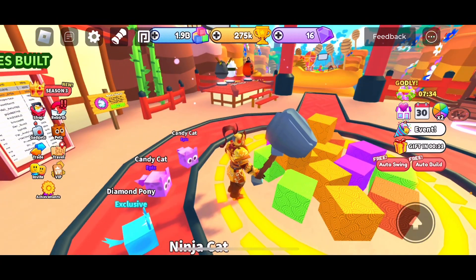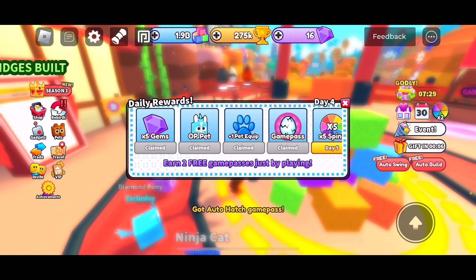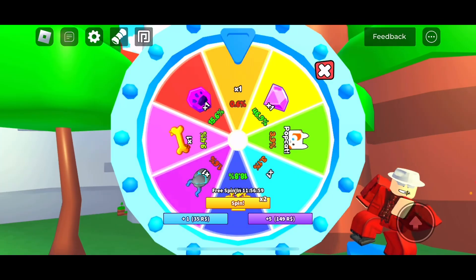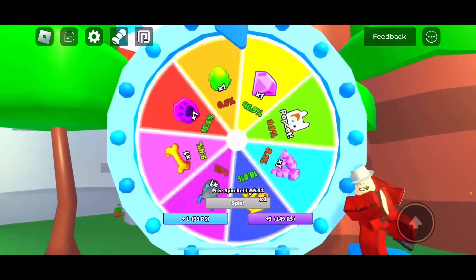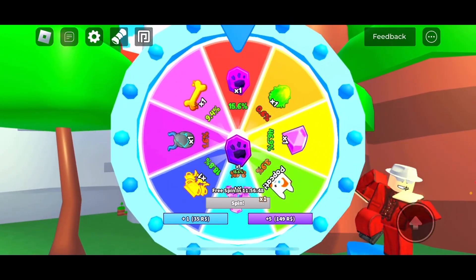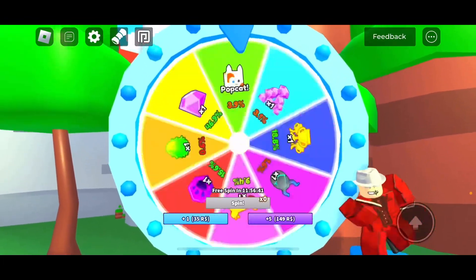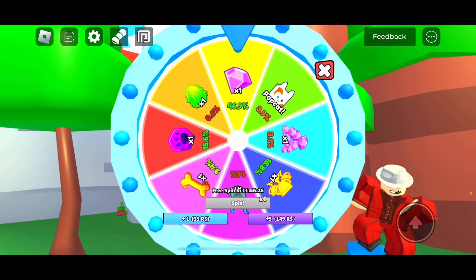Those are some of my best pets. Auto hatch is on. Spin the wheel — what even is that? Spin the wheel again — a gem! Just one, but still a gem.